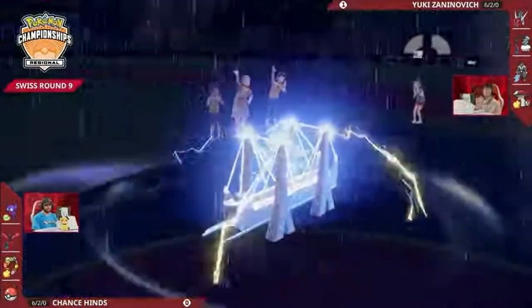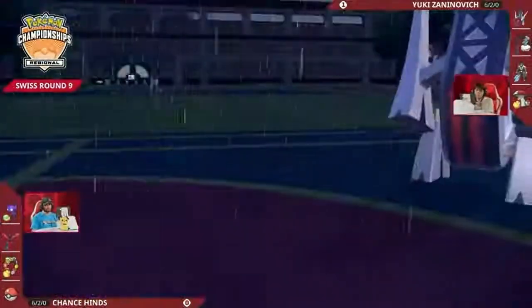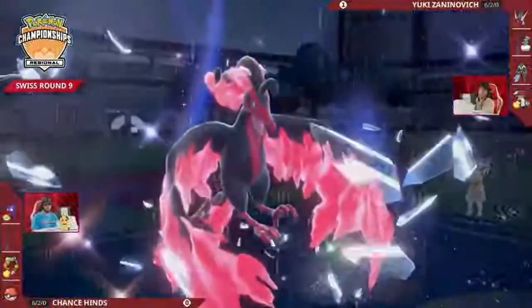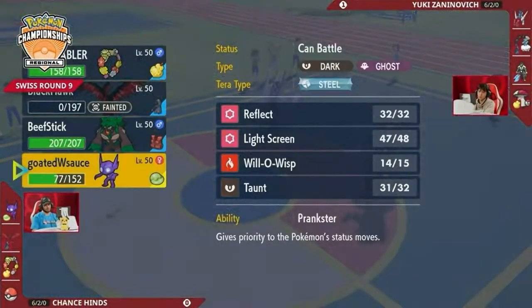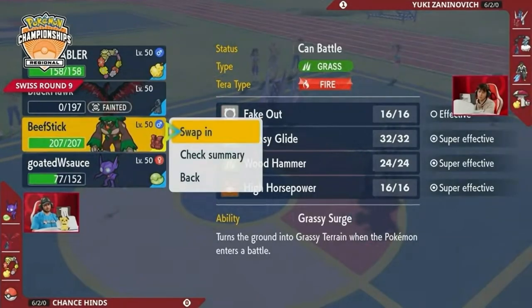Here is an Electro Shot — it connects into Galarian Moltres and secures the KO. Wow, that is an unfortunate missed KO on Chance's side. The fifth boost contributes less extra damage than prior boosts, and there must have been a low damage roll on that first Fiery Wrath — after a boost it still couldn't pick up the KO. The game really just falls apart for Chance in that moment. As soon as Moltres goes down, it looks very difficult for him to fight back.